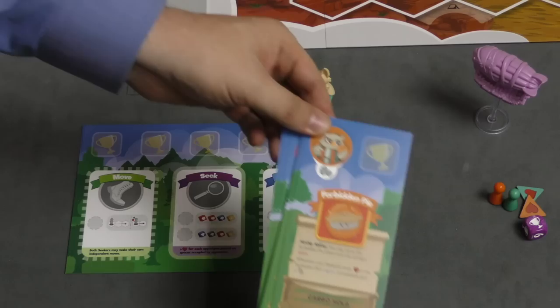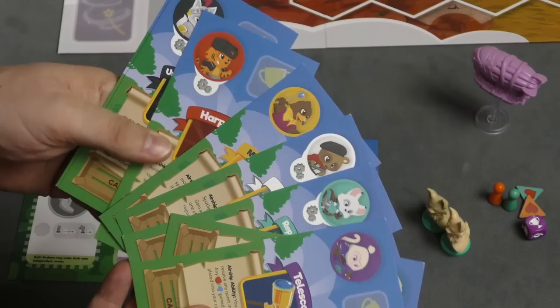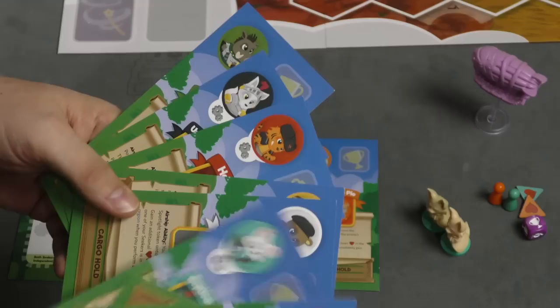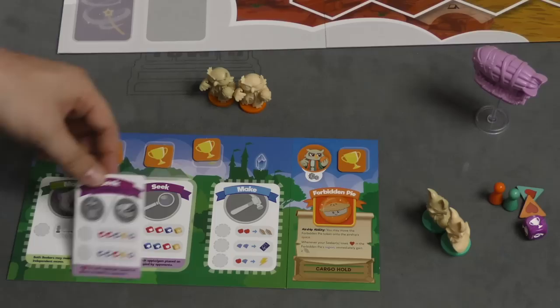At the beginning of the game, you can either take the airship ability that matches your faction — so if I'm playing the Owls I'd take this one — and put it next to your board on either side. Or you can take them and randomly give them out, even if it doesn't match your faction. Normally you need four trophies to win, but when you play with this expansion there is now a fifth trophy.